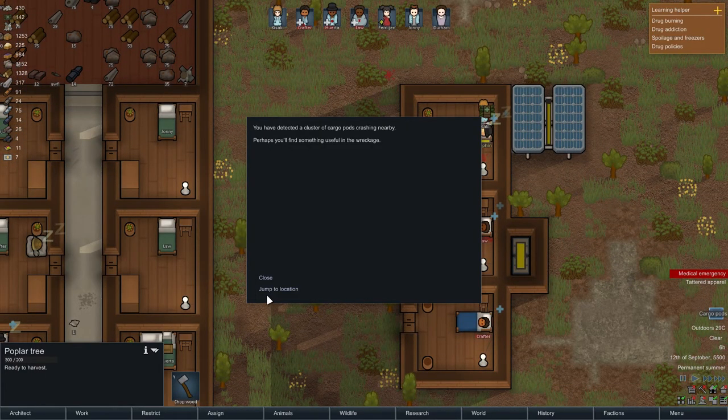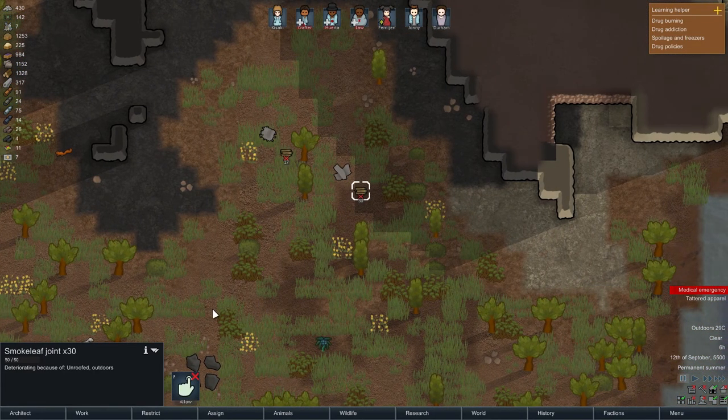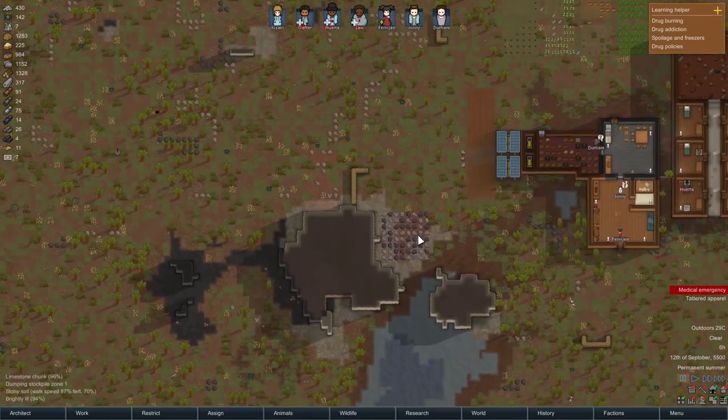Oh, cargo parts - finally something good. What's this? Smoke leaf. Smoke leaf leaves prepared in small rolls for smoking. The drug improves mood but also increases appetite, reduces focus, and slows movement. Smoke leaf use can produce a dependency. Joints can be produced at a crafting spot without equipment. I'm not going to allow those because I don't want that.